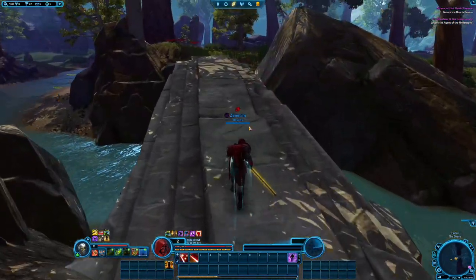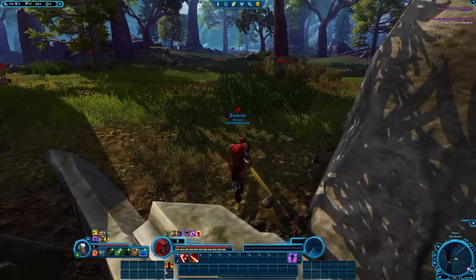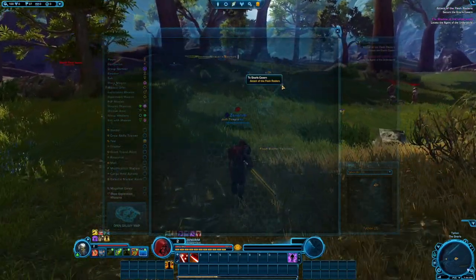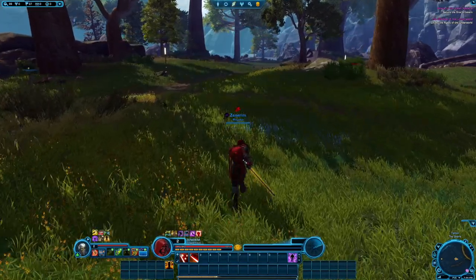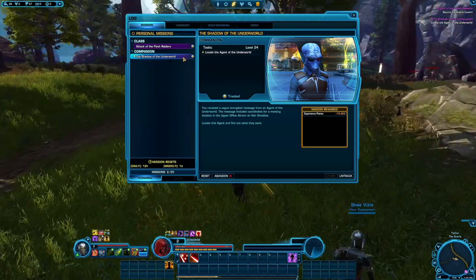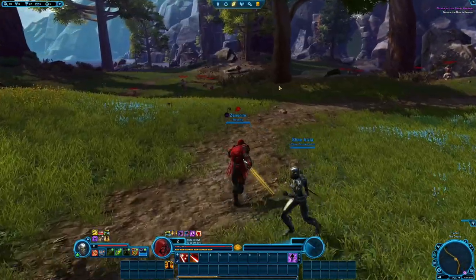We'll kill him since we got the aggro there anyway. I always forget about this ability. Attack of the Flesh Raiders. What's the other one? Oh, locate the agent of the underworld. Right, right. I always forget that you have to actually go to that mission.